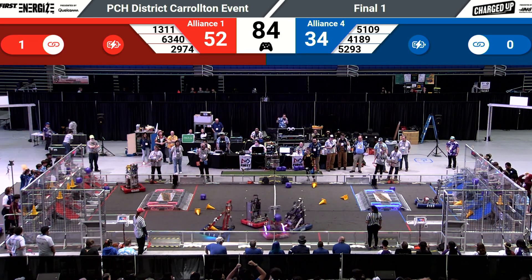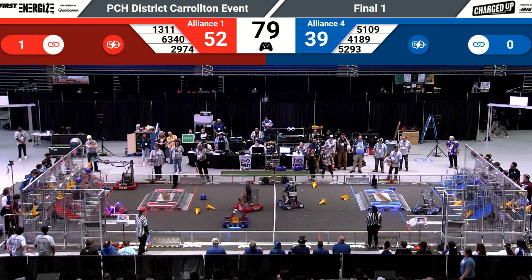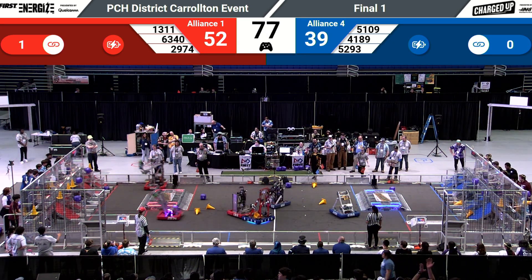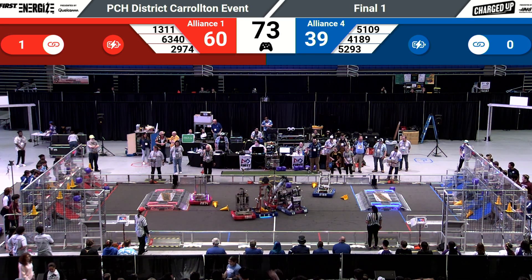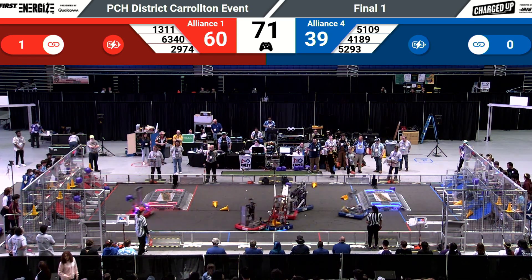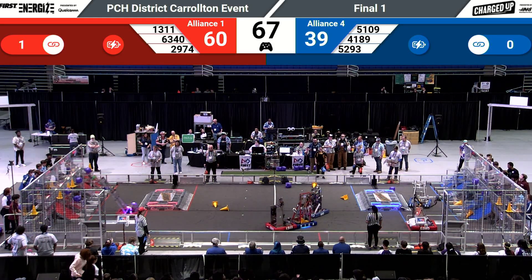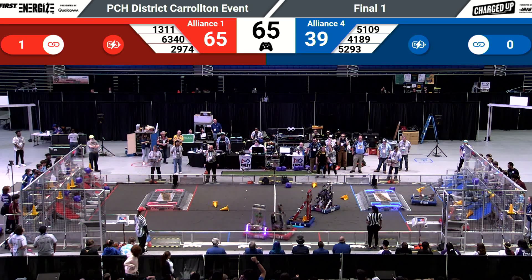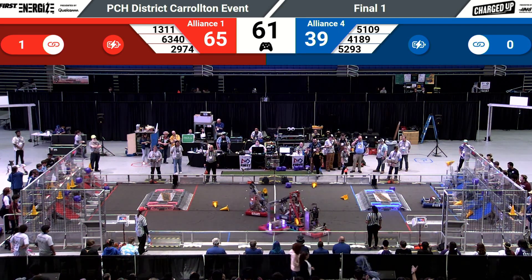It's 52 to 34 in favor of the red alliance, as they've already completed a link in their grid — linking their nodes together, placing three cones or cubes side by side to form that link for five points. There's Walton one more time — going high, pitches it up there, gets the score for the high platform. Another link, another five points. That's a 10-point swing right there.